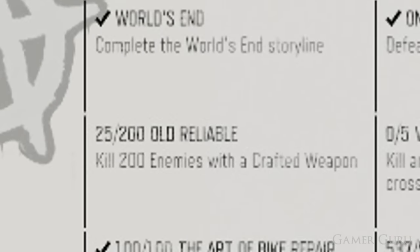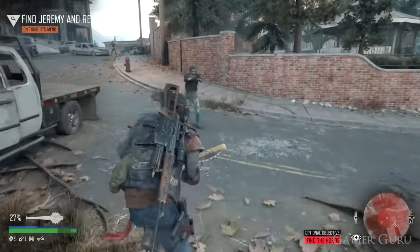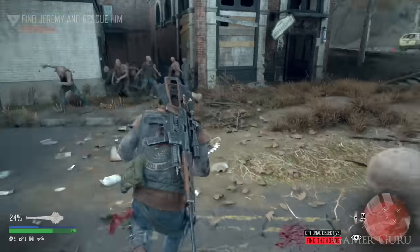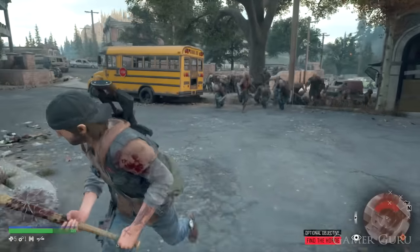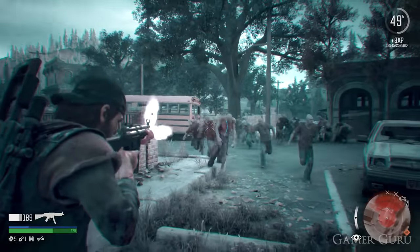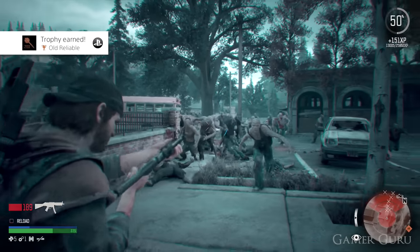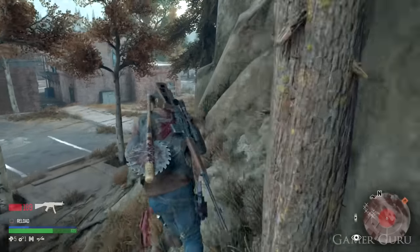The other trophy to work on early is 'Old Reliable', which requires killing 200 enemies with a weapon you crafted yourself — mainly melee weapons crafted from bats, fence pieces, and similar materials. As you progress through the story you unlock recipes like spiked bats. Every time you pick up a bat, check if you have enough materials to craft it into something better. Doing this passively is far less tedious than grinding 200 kills at the end of the game.